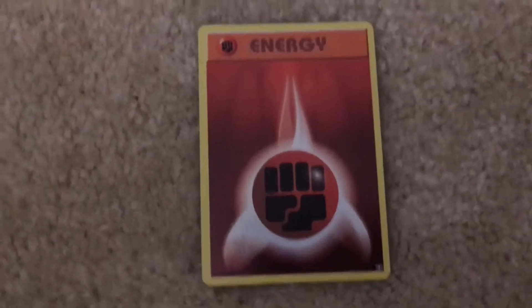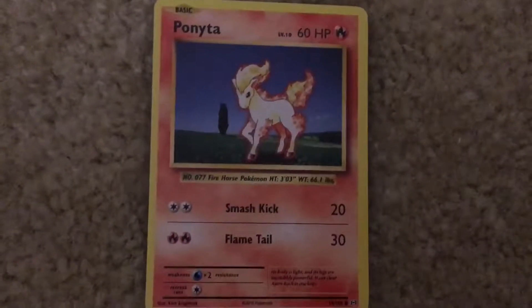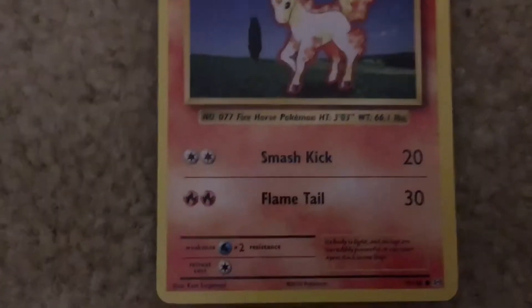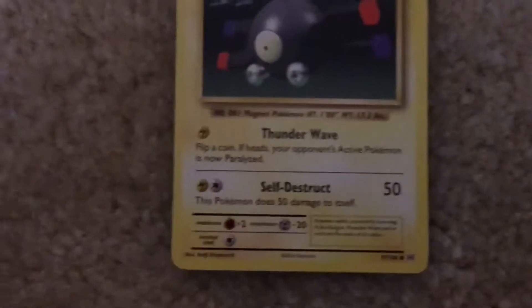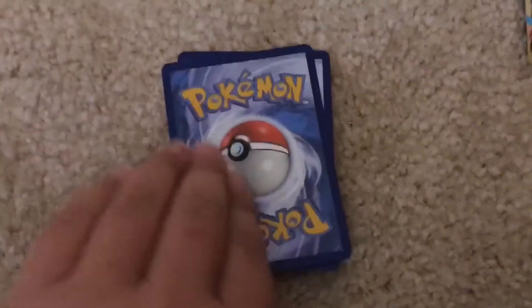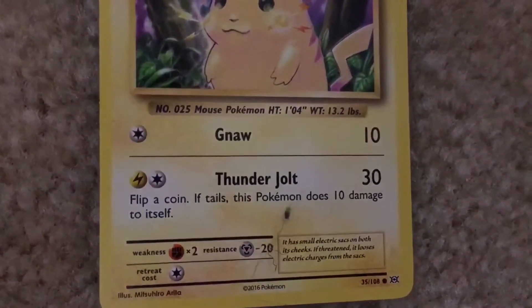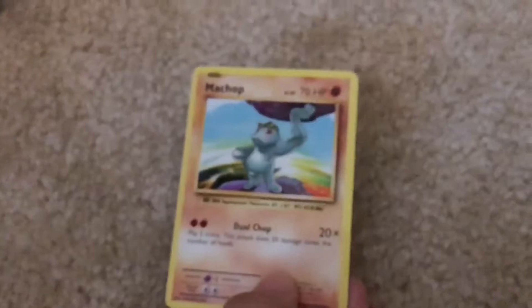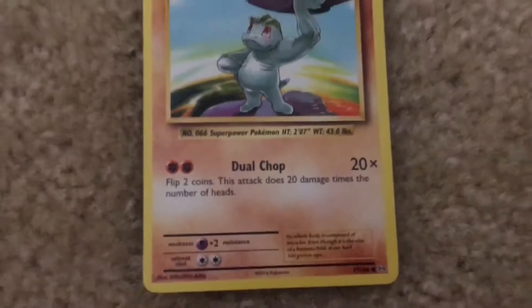We got a Fighting Energy. We got a Ponyta. It has the moves Smash Kick and Flametail. We got a Magnemite. It has the moves Thunder Wave and Self-Destruct. We got a Figa Tooth. It has the moves Knock and Thunder Jolt. We got a Mitoch. It has the move Dull Chop.